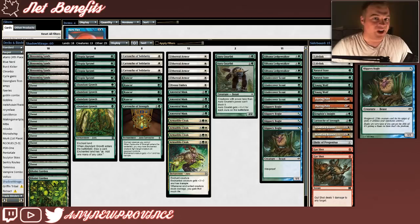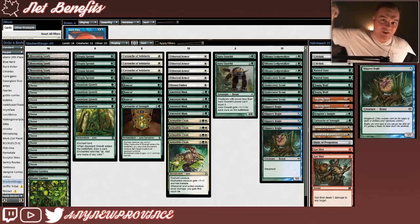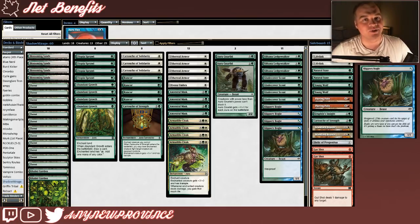And there it is — Boggles by Shadow Mirage. Congratulations again on your top 8 finish in the challenge this weekend. We're going to take this deck into a league at twitch.tv/anynewprovince. We're there every Monday night at 7pm Atlantic Time playing competitive Pauper decks. Before I go, I just want to remind you that you can like the video or subscribe to the channel down below — I'd seriously appreciate it. It's a great way to let me know you've enjoyed everything and it really encourages me to keep making great Pauper content. Thank you so much for watching. I hope you enjoyed this deck tech and hopefully I'll see you on Monday night.